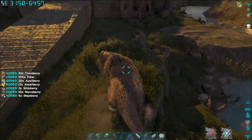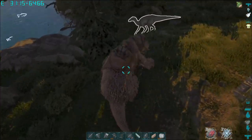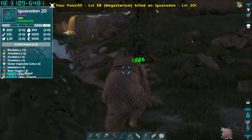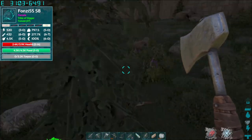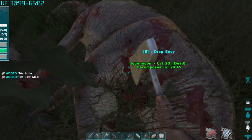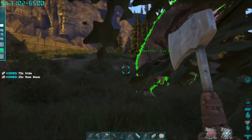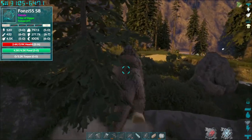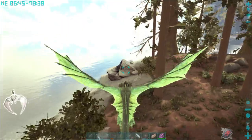We'll get a few berries here so she can recover her health. We'll go ahead and take care of that Iguanodon and get us some hide. And that's basically the entire mission here today — is grinding. A lot of grinding. I'm in the middle of the late early game where we're now just getting things built.